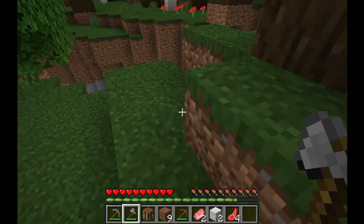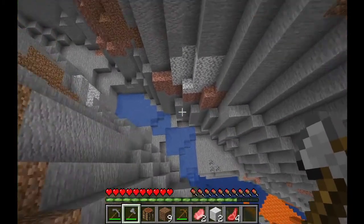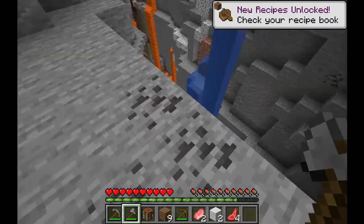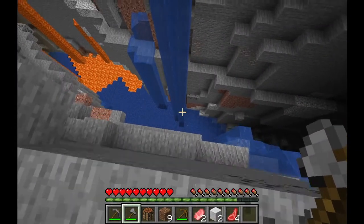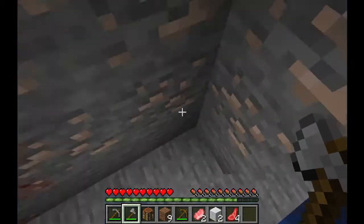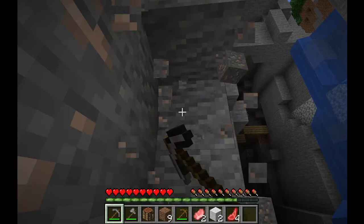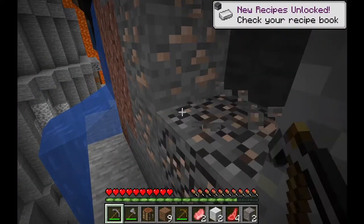And a ravine! Okay, this is getting lucky. There's water at the bottom — and it's got iron. Nice. Let's start mining the iron. This is a pretty lucky spawn — we've got iron and coal.